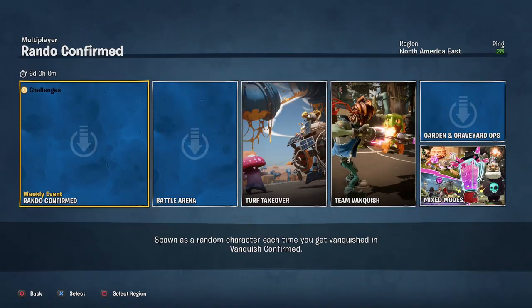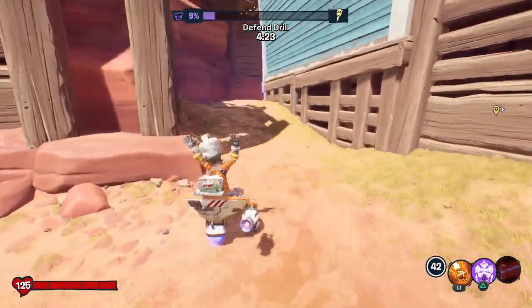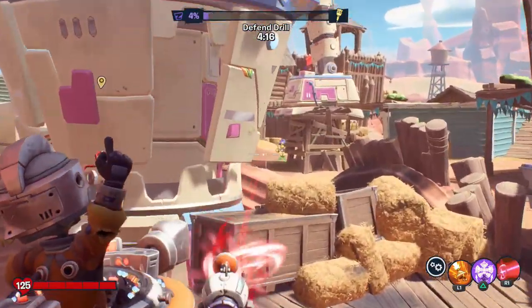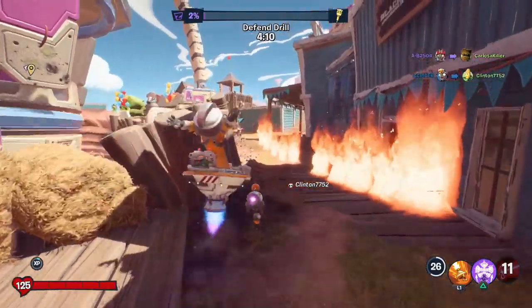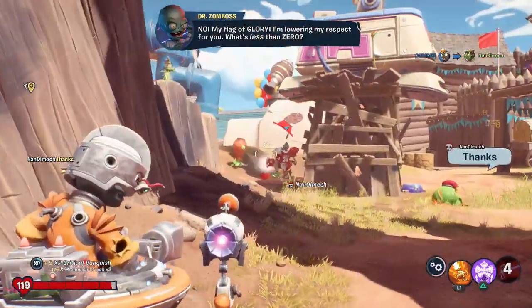I don't really know what it has to do with Feast of This, but it looks cool and we have the wonderful excuse to play Space Cadet. Let's get started in some Turf Takeover. We're joining really late in this round — we just need to defend the drill which has nine percent health left. I don't know what we can get done, but I can beat you up a bit. Come on, get a vanquish — that's what I'm talking about! We got two vanquishes before it ended.